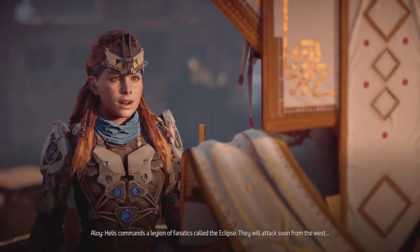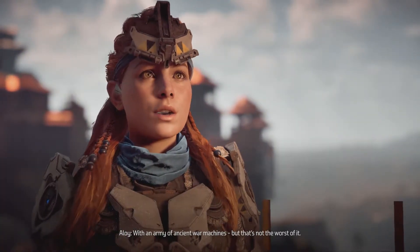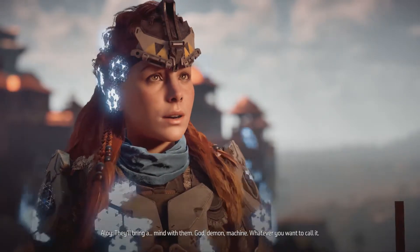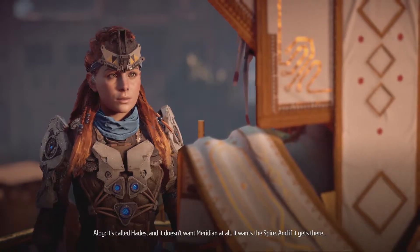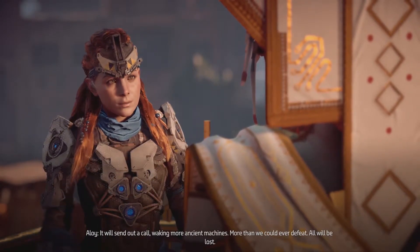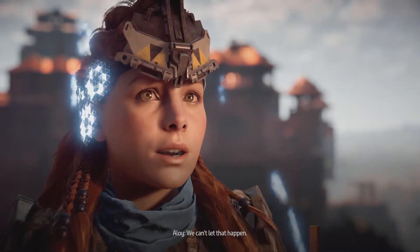Helis commands a legion of fanatics called the Eclipse. They will attack soon from the west with an army of ancient war machines. But that's not the worst of it — they'll bring a mind with them. God, demon, machine — whatever you want to call it, it's called Hades. And it doesn't want Meridian at all, it wants the Spire. And if it gets there, it will send out a call waking more ancient machines — more than we could ever defeat. All will be lost. We can't let that happen.